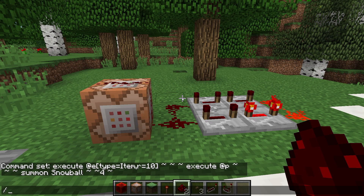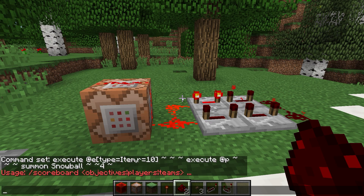Usually whenever we want to see how a new command works we'll type it into the chat. So let's go ahead and do that for scoreboard as well. Sadly what we get here is not that helpful — scoreboard, objectives, players, or teams, and then something else. The problem is that the scoreboard command is incredibly powerful but also incredibly complex.